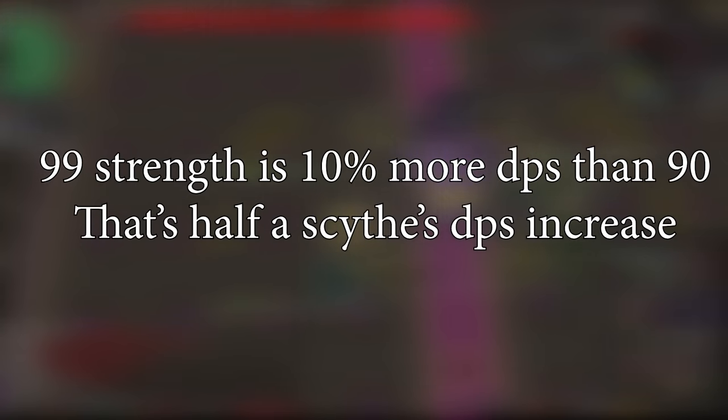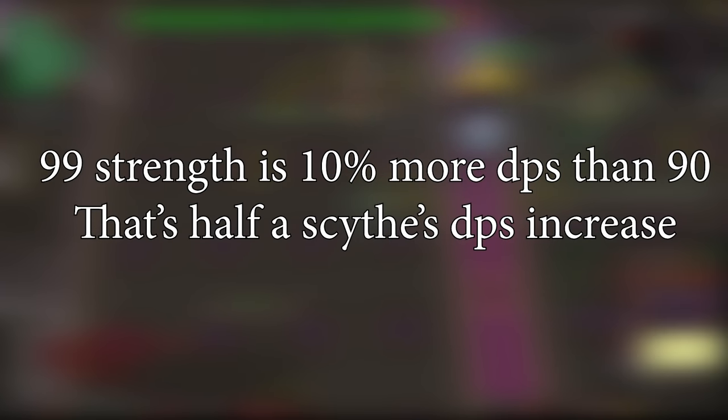To put this into perspective, 90 vs 99 Strength is literally a 10% DPS difference. This is 50% of the upgrade from Tentacle Whip to Scythe. When it's so easy to train combat in Nightmare Zone, why would you make it hard for yourself in the hardest raid in the game? The only combat stat that really doesn't need to be high in the raid is Defence, but even that stat will benefit you if you get it to 99 first.